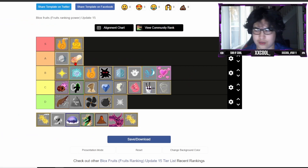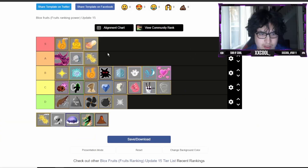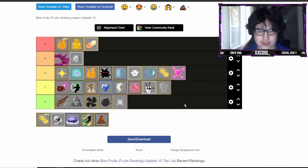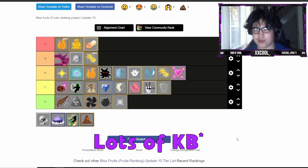Dough - for grinding it's above average and for PvP it's really good, so I'm throwing it below Buddha, just because Buddha is good at both PvP and extremely good at PvE. Venom, the new fruit - PvE and PvP are both really good, so I'm putting it into high A tier. Quake unawakened is pretty bad, but awakened Quake I'm putting above Rumble but below Light, low A tier, since its PvE is really bad.